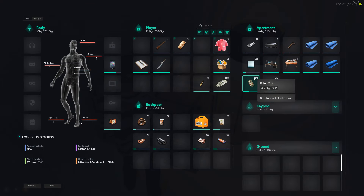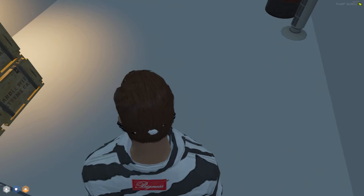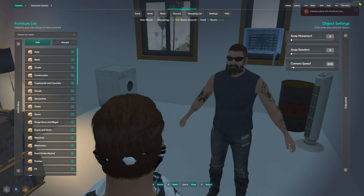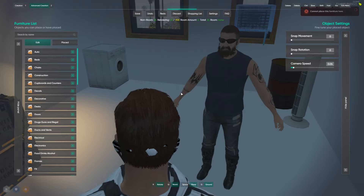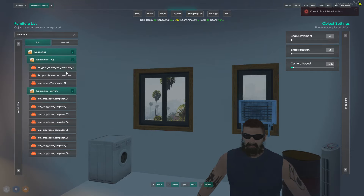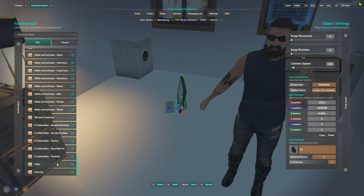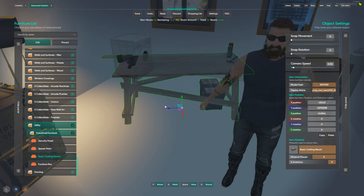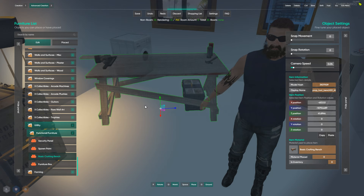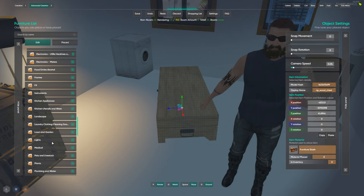Also, back to the computer desk — I've tried this like 20 different ways from every single angle and you just cannot place the computer desk in the apartment. It just says 'cannot place this furniture here.' I've tried over and over again. I even looked in the editor and if we look up 'computer' there is no computer desk that we can place in our apartment. There's security panels, spawn point, and a basic crafting bench — but no computer desk.